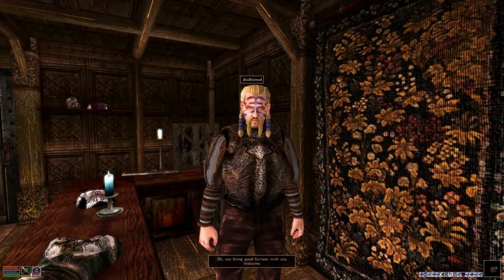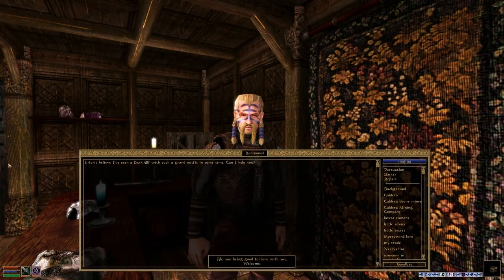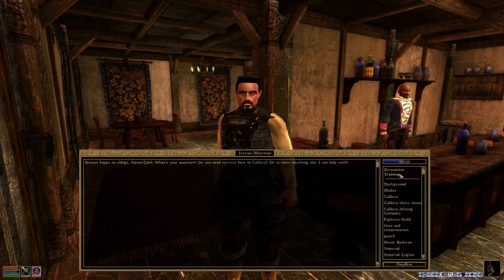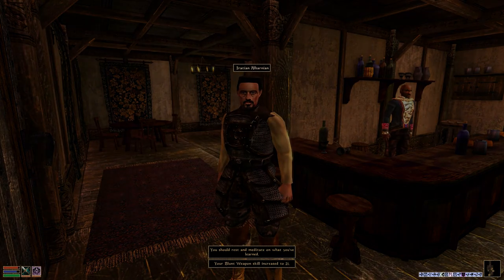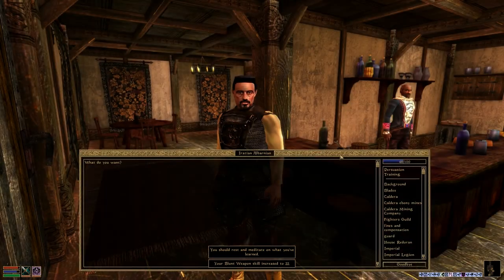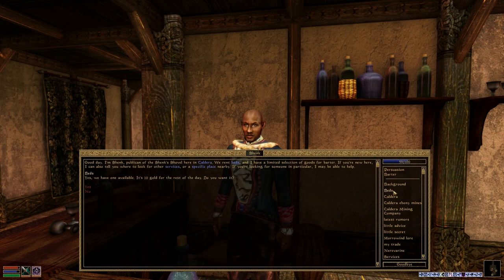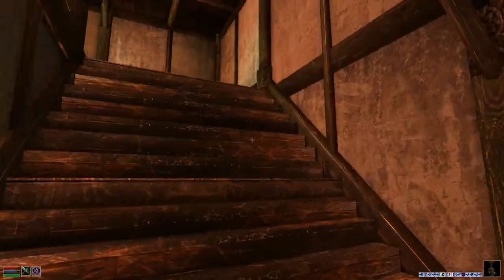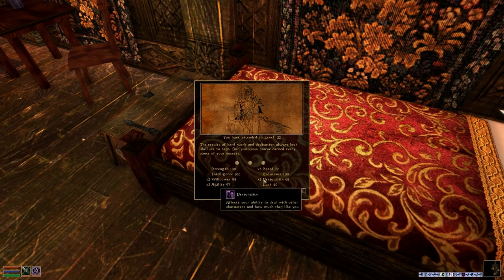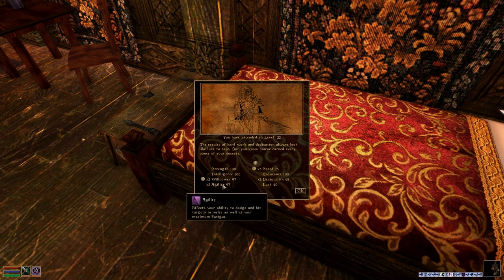I went on to repair all my equipment because I want everything in tip-top shape, and I realized that Keening and Sunder are not really long blades, so my skill is a bit low. My short blade is pretty decent - 30-something - but my blunt weapon was like 20, so I went and trained it up to 35. Then I rented a bed to sleep because I could level up and wanted to be well rested, just for RP. I had all the potions, equipment, and gear - everything equipped, and I was ready to go.